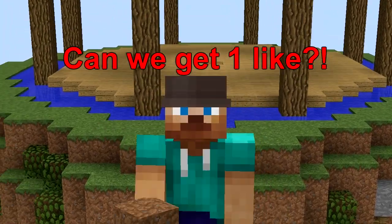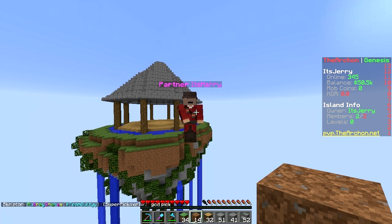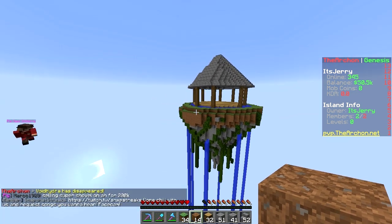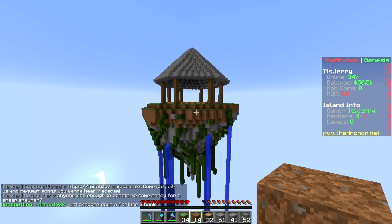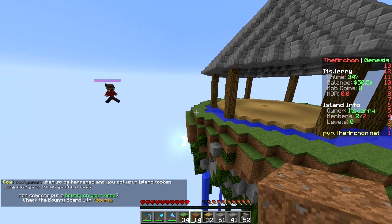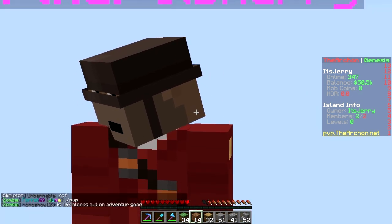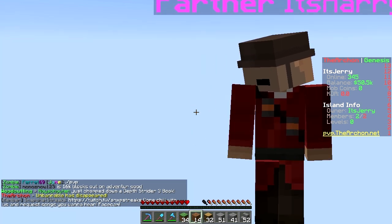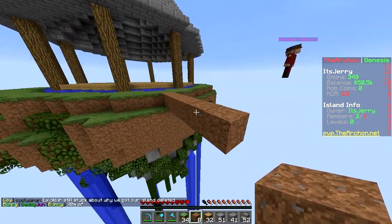Welcome back to PVP dot The Archon Genesis realm sky block. We made this island last week - it's a floating island with water flowing down and a gnome hat on top. We should add another island with a different biome and theme. How about desert? Sounds good, and we can turn it into a cactus farm as well.